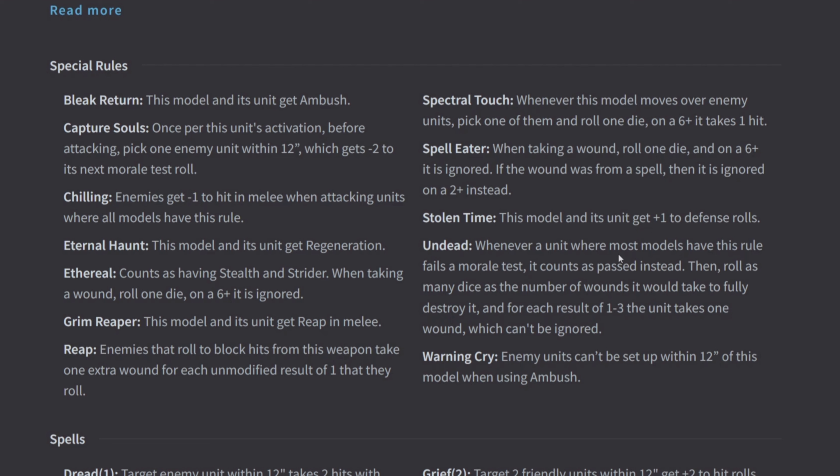Spell Eater: when taking a wound, roll one die and on a 6 it is ignored — but if the wound is from a spell, it is ignored on a 2+ instead. This is a third save. Most of the time it's a 6+, but if your enemy is throwing around a whole lot of spells, you save on a 2+.